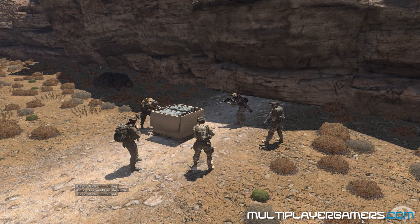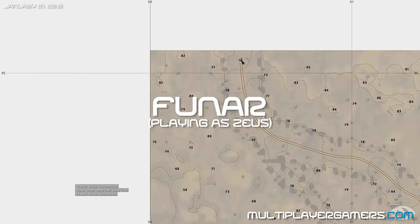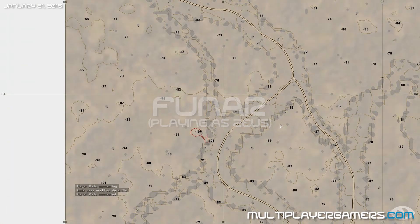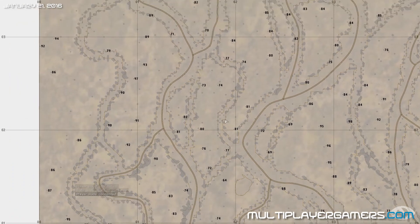What's up guys, it's Funar from MultiplayerGamers.com. We're here with another ARMA 3 Zeus mission, and today we are on the terrain of Kolm. Kolm is an Afghanistan map-styled terrain.